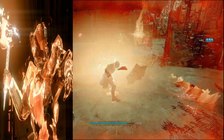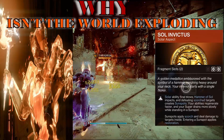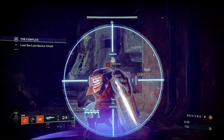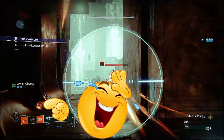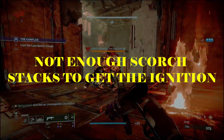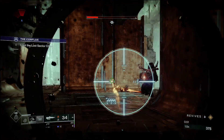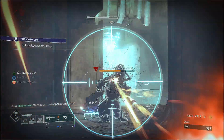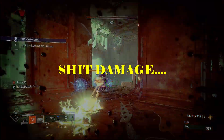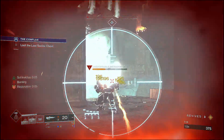Now let's look at the Solar subclass, designated the Igniter. You may be wondering why the world isn't exploding when you use this subclass. You're probably playing the Solar Titan in a way that isn't quite right. You throw your hammer, you miss, you take out some red bar enemies, you get attacked by champions, you throw a grenade, and there aren't enough Scorch Stacks to get the ignition. Using the Thermite Grenade is bread and butter — that's 30 Scorch Stacks per charge, so three charges gets you ninety, but you're still missing stacks to reach ignition.